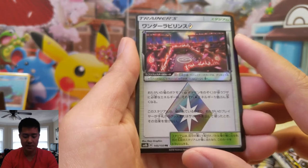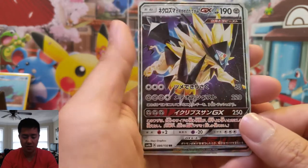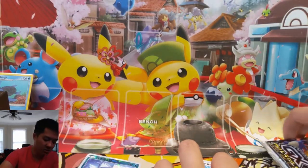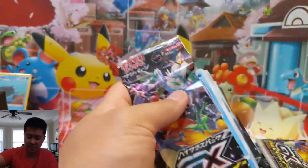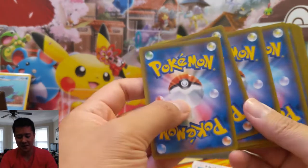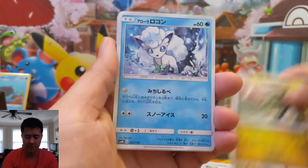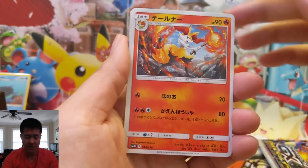Duskmane Necrozma — I think I like the other art better than this one where he's kind of attacking. And then a Snover. So we only have three packs left, these things go fast. For ETBs you'll feel a little bit more since you have 10 instead of 8. Shrine of Punishment — that's a good hit. Volkner — I've been considering teching one into my PTCGO deck.